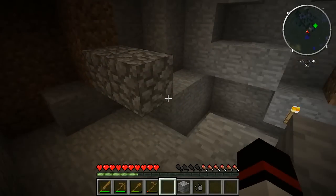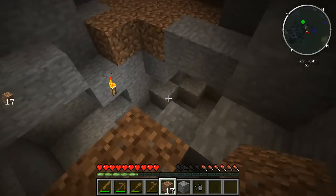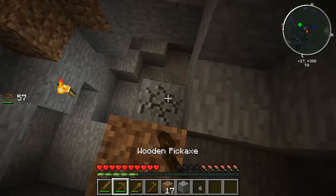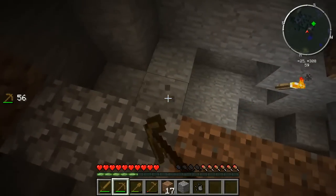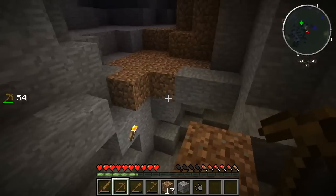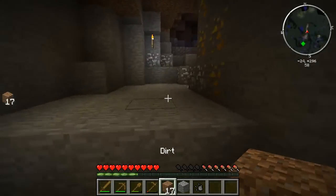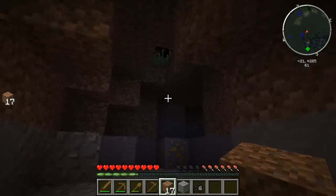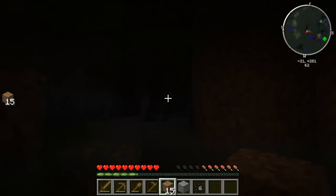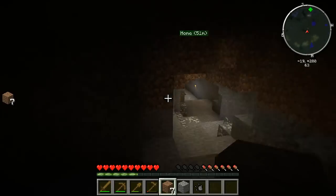So, to make myself mostly safe here, we are going to do that, and then just knock out that block. That pretty much means no one can now get to me that way. That's one entrance foiled. Another entrance foiled. Just put some more dirt in there to make it better.